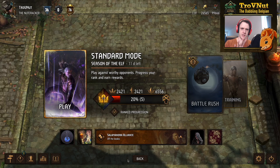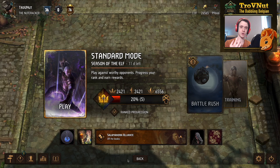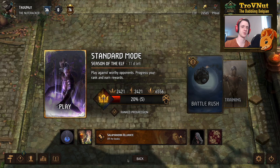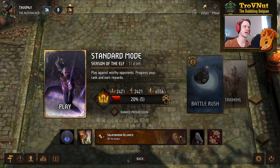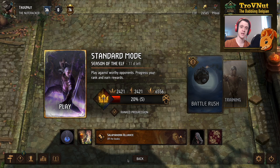I want to pause here — against Nilfgaard it's really important that you don't over-poison yourself, because they have access to a lot of poisons and could destroy your own poisoned units. Hold off a little bit so your Abominations can purify themselves. Azar Javed is really good as a protector against Nilfgaard since they don't have a great way to remove the small Scarabs. Let's go into another match.